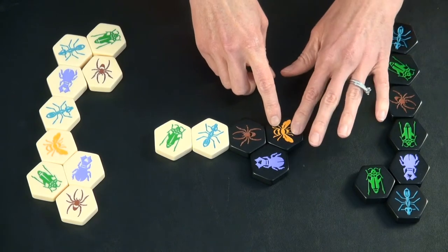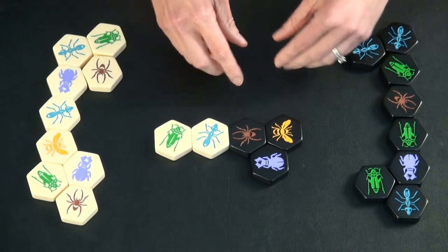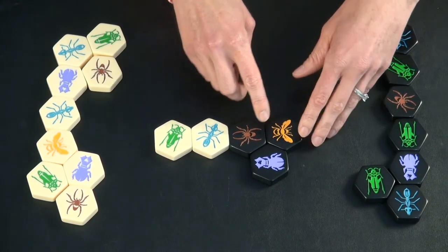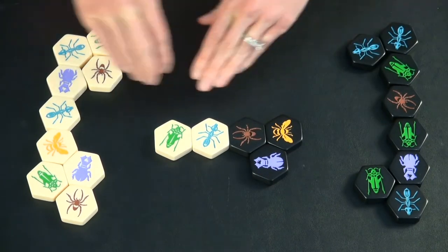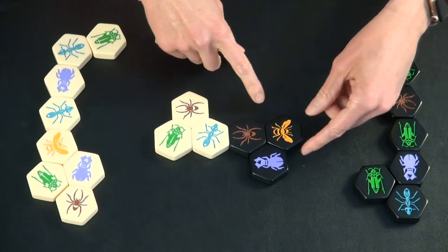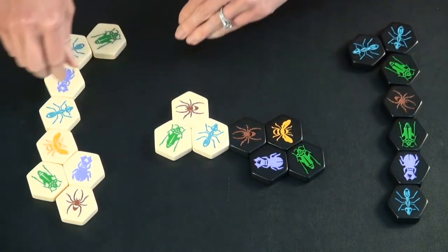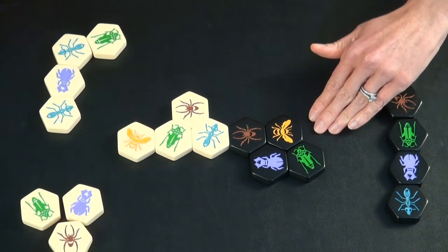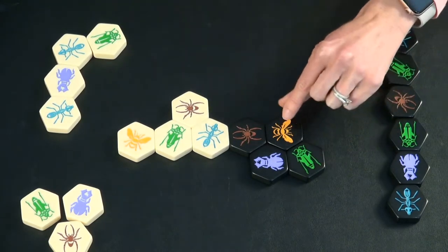This player is choosing to place the queen bee now. What this does is from now on, instead of just having the option of placing a tile, once the queen bee is placed, you have the option of moving a previously placed tile or placing a new one. It's this player's turn and they're going to choose to not place their queen bee this turn. And they are finally going to choose to play their queen bee.